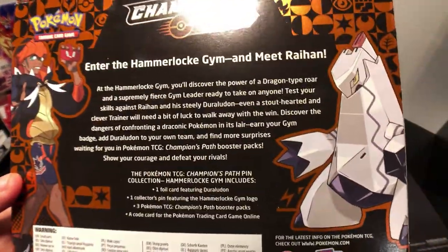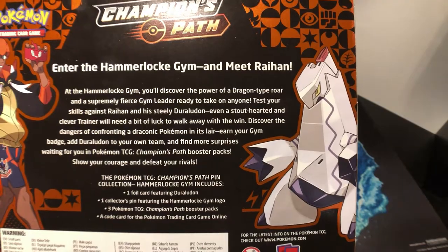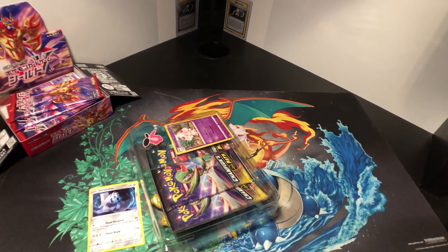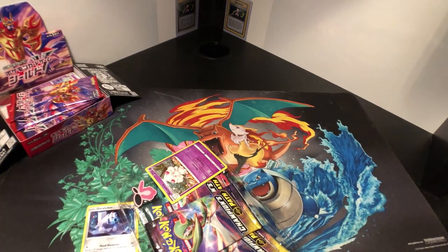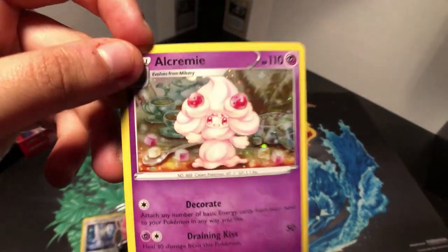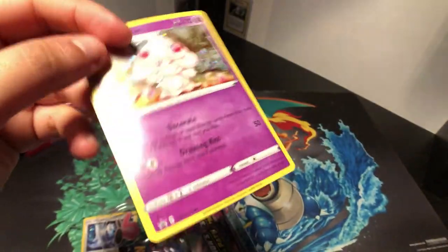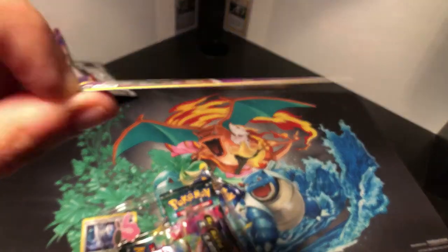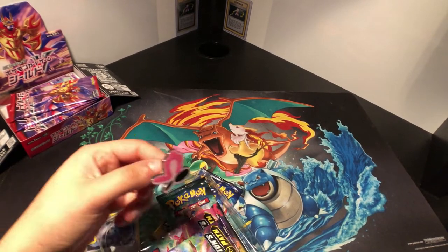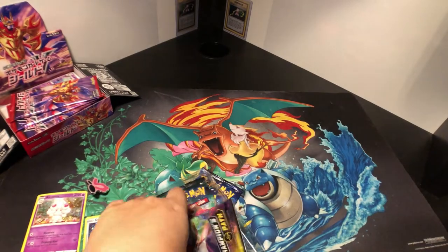The ever cool Raihan and his weird Pokémon — just looks like that bear Pokémon. Dragon type and superiorly fierce gym leader. Cool. So what you get is the Alcremie promo card. Once again, not a ten, but better than most promo curves. There's still a curve in there. The gym badge — really nice, simple design. And then three packs.